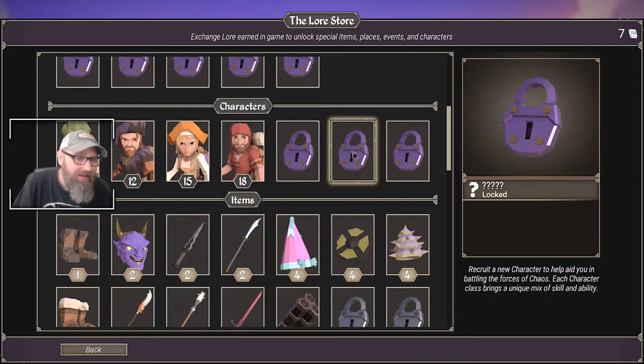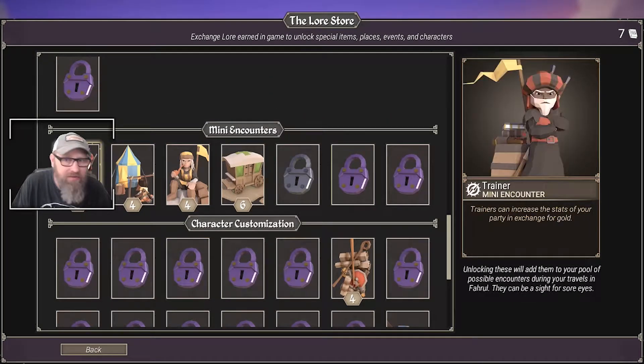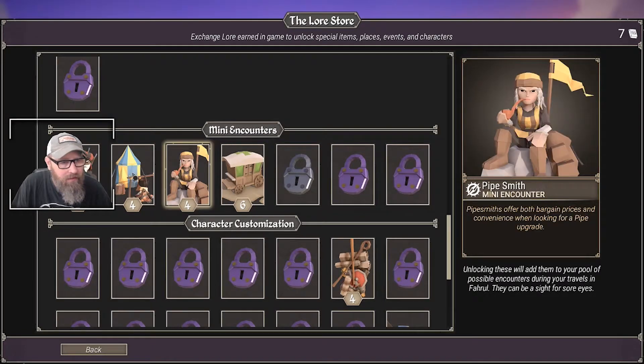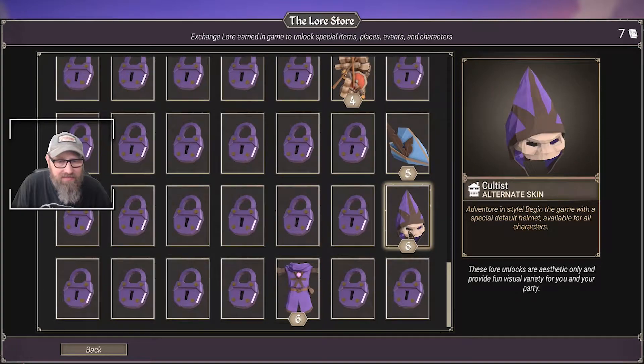I have no idea what those three locked ones are. But I think we're gonna come down here - we've got some items to unlock, some mini encounters we can unlock. How about we unlock the trainer? That might be cool. I can do that, it's only two points. We could also unlock some alternate skin stuff, but I think that's the least useful - that stuff waits.